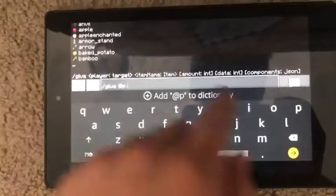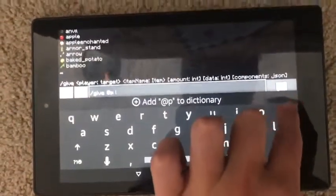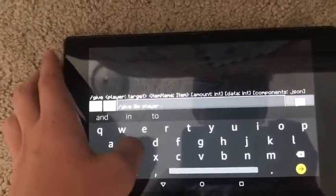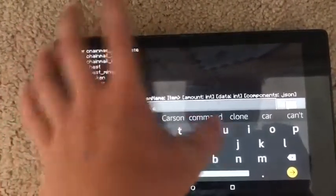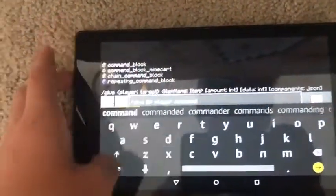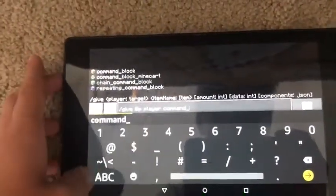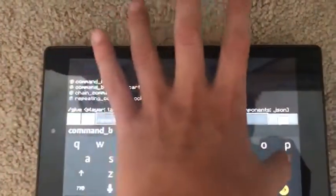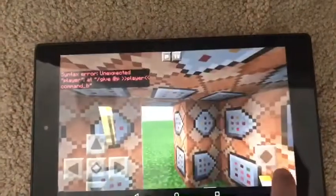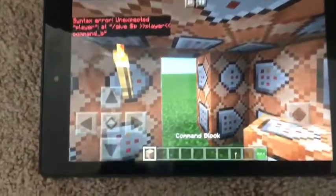Give, at sign P, player — then you type 'command', then you're going to do an underscore, then 'block', and then you just press that little thing and here it is.